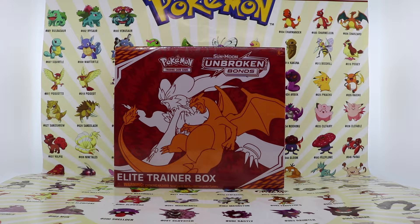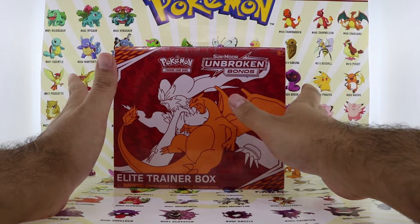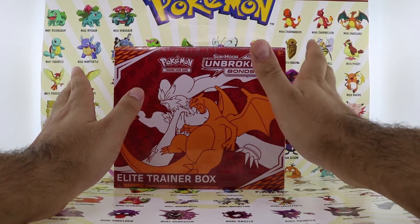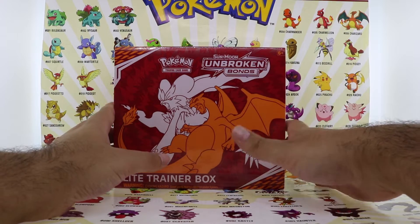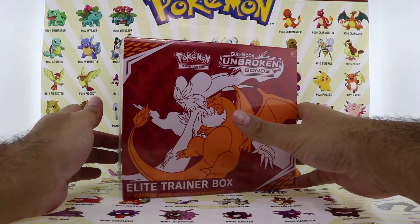Today we are opening another Unbroken Bonds product, and you know it's not finished until we open up the Elite Trainer Box. I like the Elite Trainer Box because it has that little booklet that shows you all the cards in the collection. This is by far my favorite Elite Trainer Box from all of them. I did open up Shining Legends and Team Up. I currently have the Burning Shadows, which I still haven't opened — hashtag hunting for that Hyper Rare Charizard.